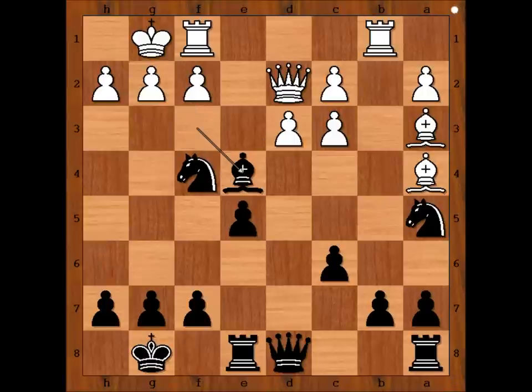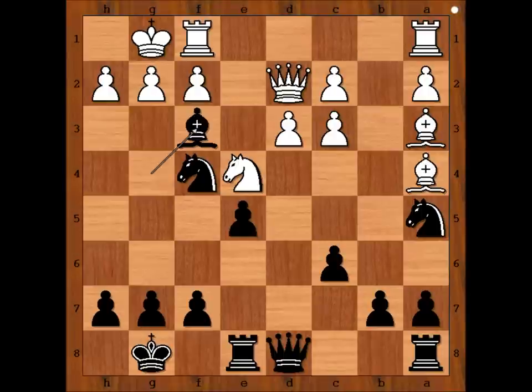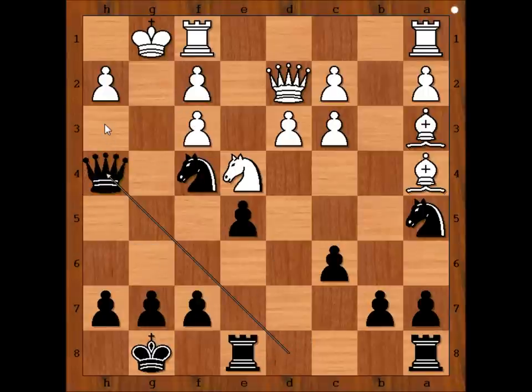Maybe white could have played queen to e3 — that would be the best choice perhaps, under the circumstances. Bishop takes pawn was played in the game, so we have bishop to f3 and then pawn takes bishop. Black to move — how would you continue if you had the black pieces? This is the move played in the game, threatening queen to h3 and then queen to g2 check — mate.